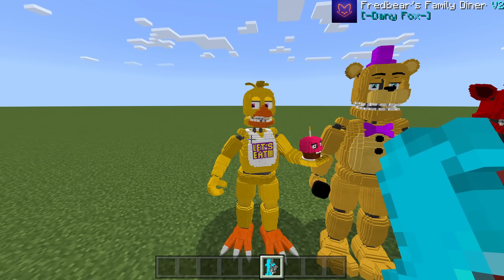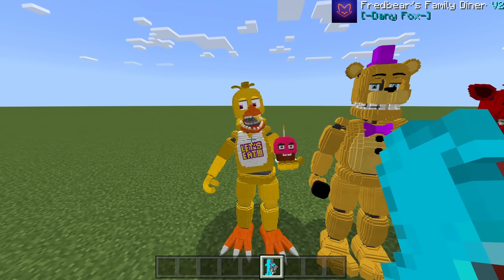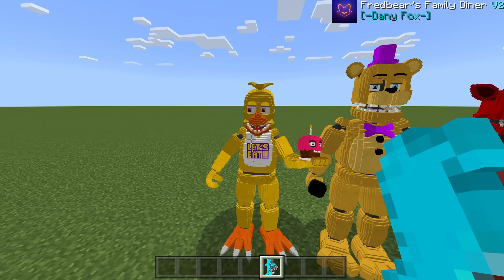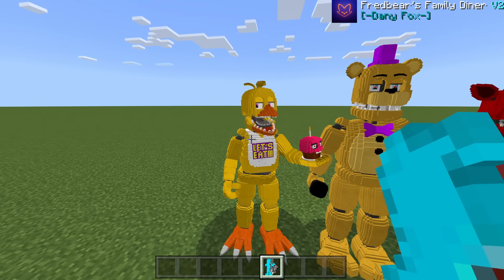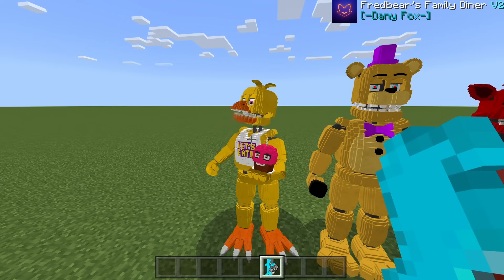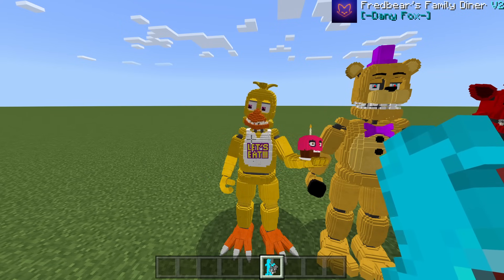Checking Chica's showtime — she's just waving around with a cupcake in her hand. This might be my favorite add-on by Danny Fox because of how much has been put into it. It doesn't need a huge roster of animatronics — the small additions like the spring locks make it entirely better.